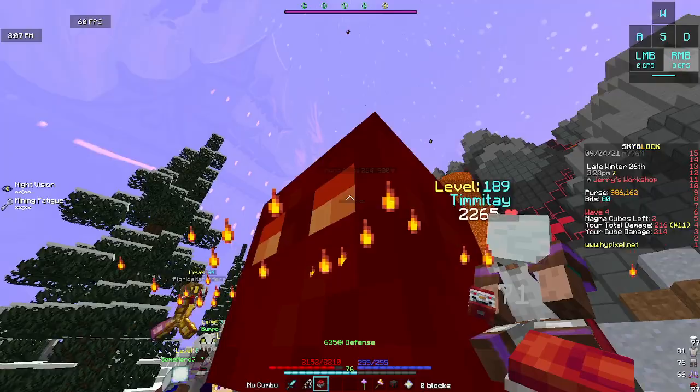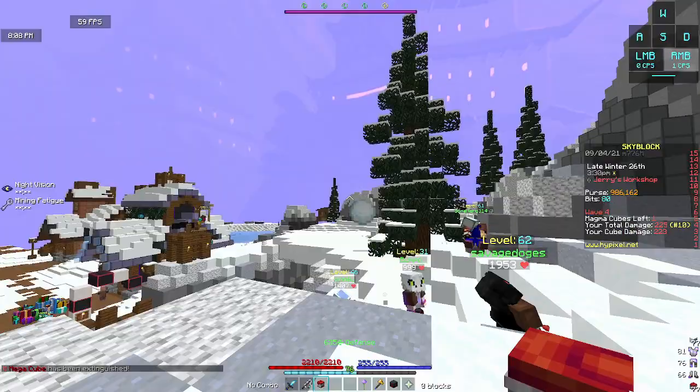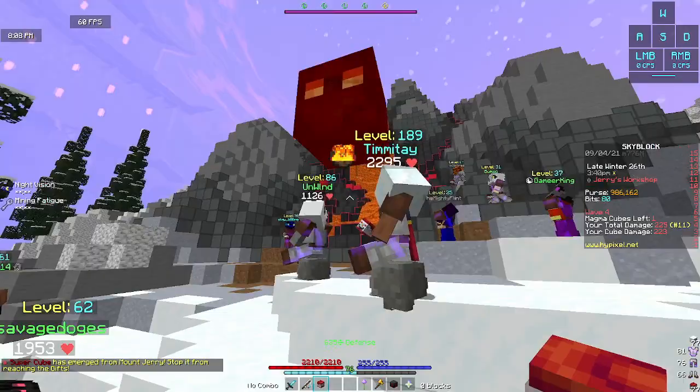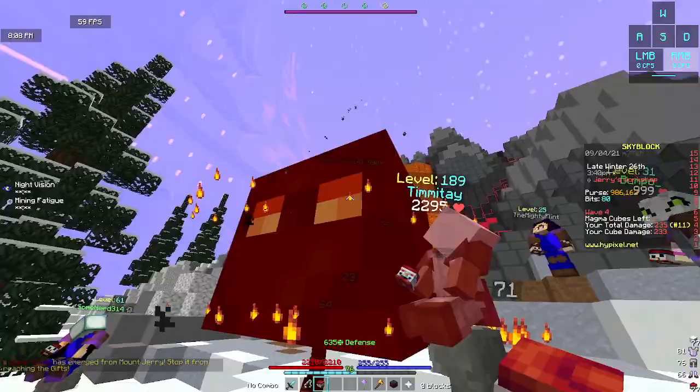You just basically move your mouse up and down constantly. If you're on a snow cannon, get 100 damage, and then come to wherever the things are going to spawn. Remember: the first one will spawn in the middle, the second one will spawn on the right, the third one will spawn on the left, and then the fourth one will spawn in the middle.